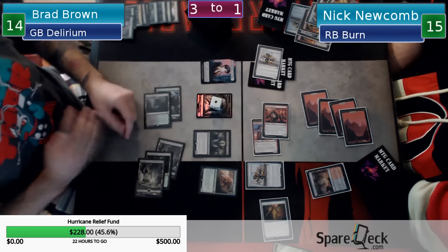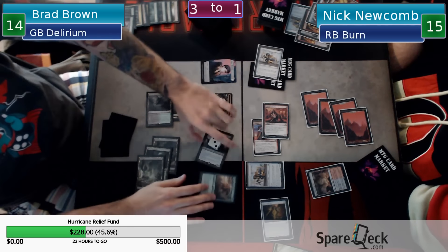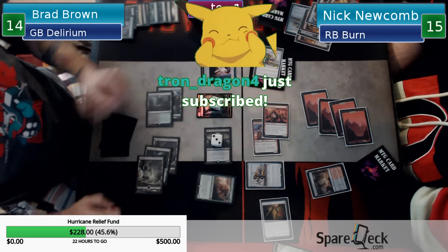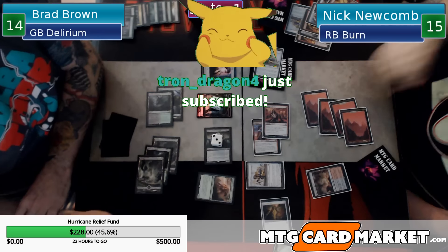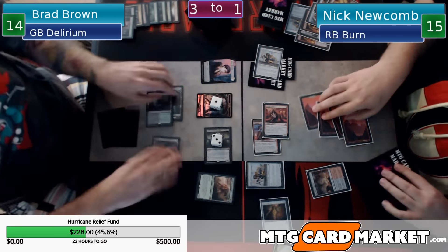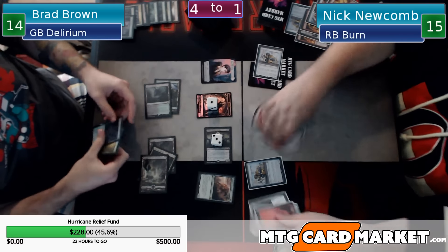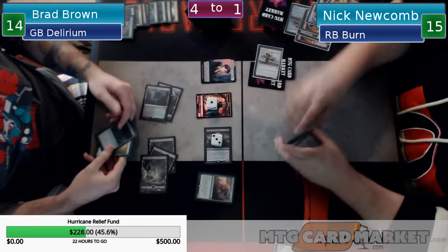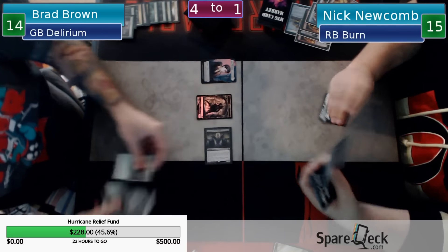We're definitely putting one here so we can block the Inventor's Apprentice favorably. This is the part where we can see the game. What am I at? 15. I'm about to go to 20. Tron Dragon4 with the brand new sub - welcome, thank you! Let's try the other aggro deck against this one. Even if you Murderblaze this I'm going to Traverse for another one next turn. I draw a land again. There it is - there's a license to disintegration.